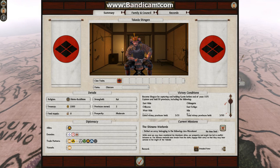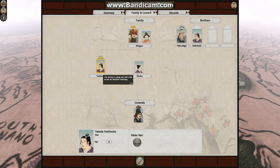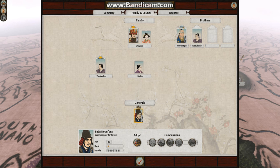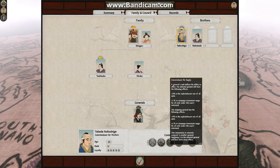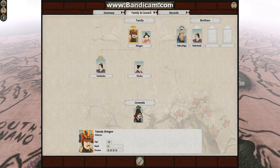In clan management, we're at war with the Takato, Murakami, and Gatsawara — they're all north and northeast, I believe. Yoshinobu has nine daughters, eight. Baba Nobufaza is commissioner for supply, and Nobushige is commissioner for warfare. I can't change it the first turn, not that I want to.